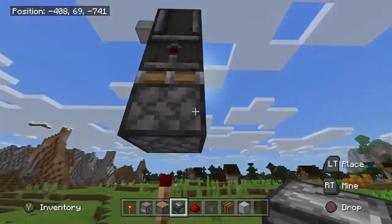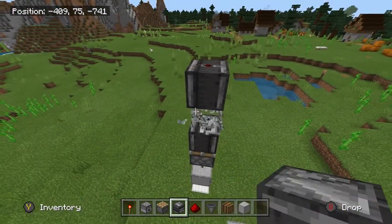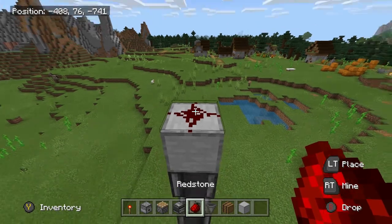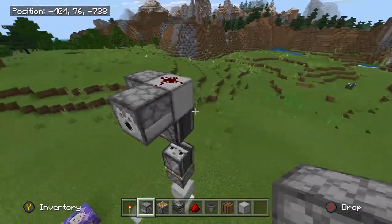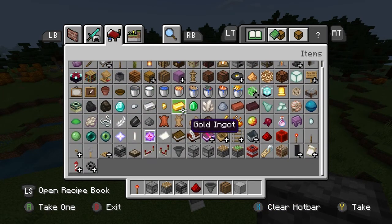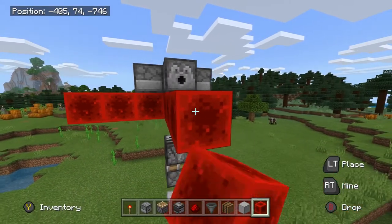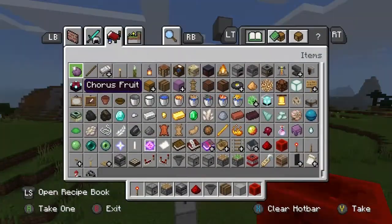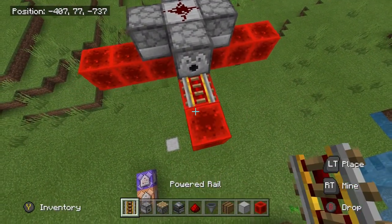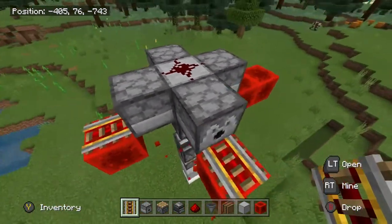So you put an observer block down like this, and then one up here. Then you put a redstone dust there — you might not even need that redstone dust. Put redstone blocks like this, now get yourself some powered rails and make sure they're facing this way. The only reason why you need that extra is to complete the rail system on this side, like this.